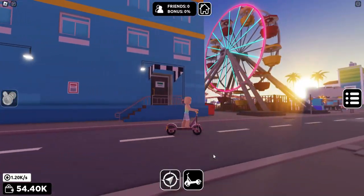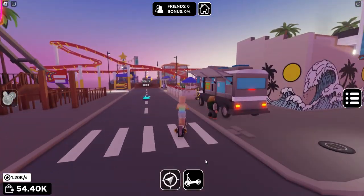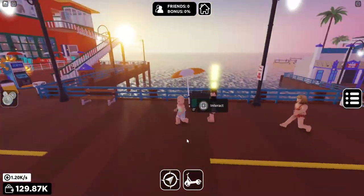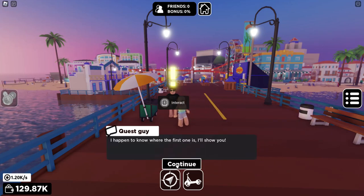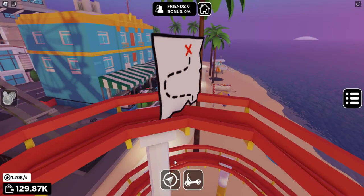All along the beach is the pier and you're going to need to unlock everything here. Once you unlock this area, you'll find a man with a glowing exclamation mark that you can interact with to start a quest. You'll need to complete and find 4 map pieces hidden around the map. He gives you a hint.